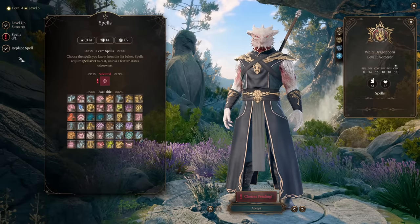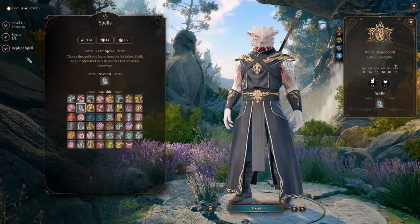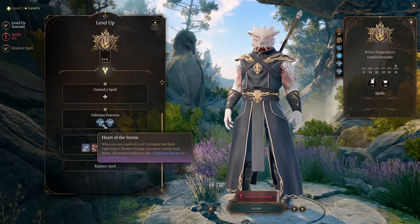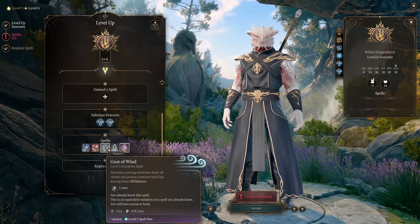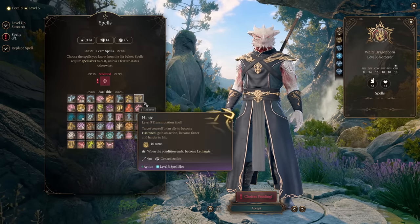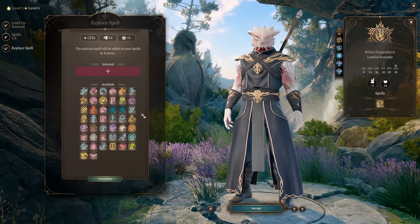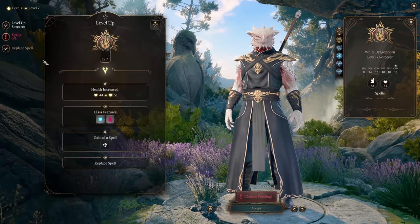On level five we get level three spells — our main pick is Lightning Bolt, a crazy damage spell. On level six, the most important thing is our additional subclass features: we are now resistant to lightning and thunder damage, and whenever we cast something, nearby enemies take an additional 3 lightning or thunder damage. We also get Thunder Wave and Gust of Wind from our subclass, so we can replace those spell slots. A nice addition is Counterspell as a reaction against magical creatures.